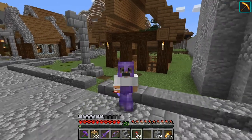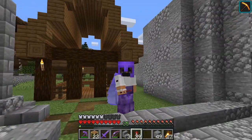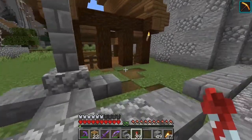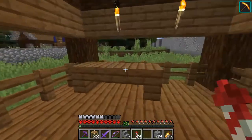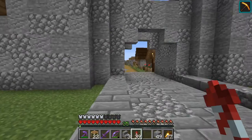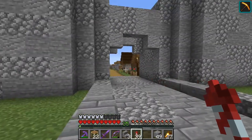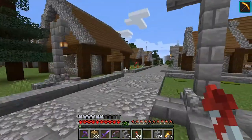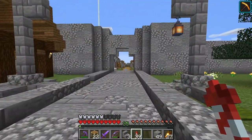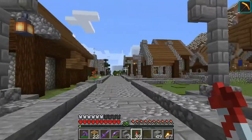We've gotten two things done out of our major list, one of which is this guard post out the back here. It's nothing too special, but it's just something where they can come in, chill out, and then come out and say 'What is your business with the town?' He'd come out, check the intentions of the people coming in, and just make sure that everything's good in the town.